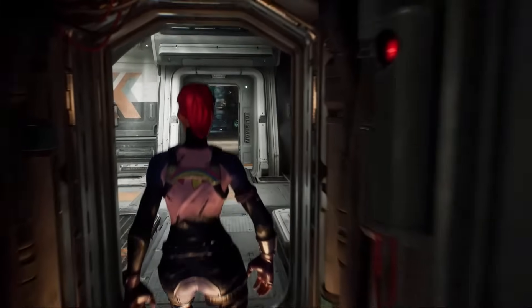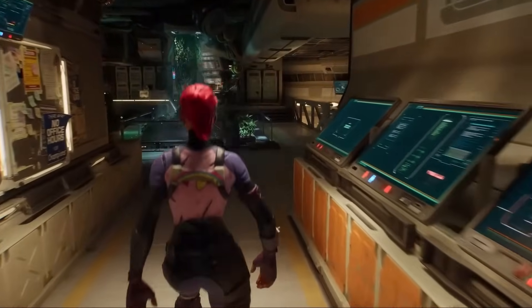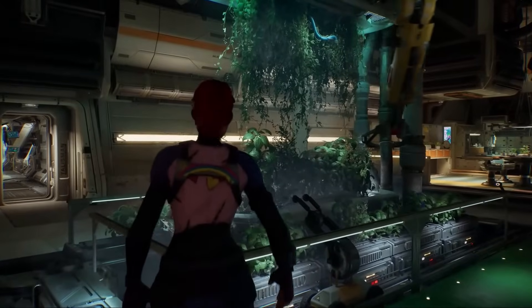Now we're moving across the hall to the common room in the galley. I'm excited for you to see the complexity of lighting in these rooms. We're optimizing for Lumen by selectively disabling shadows, reducing light overlap, and swapping in light functions for geometry shadows.